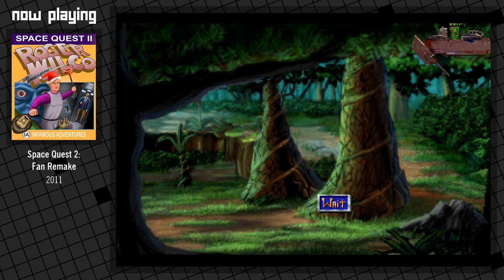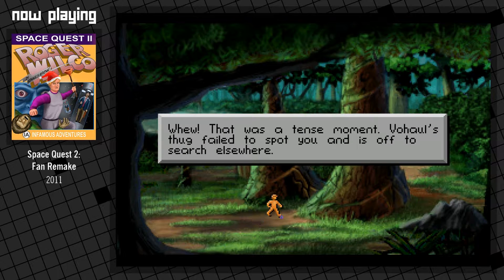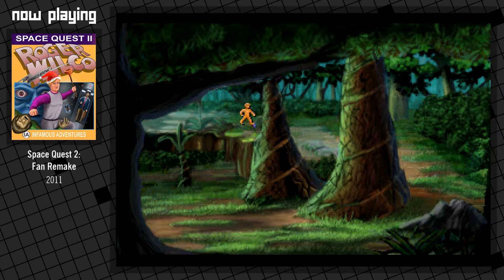There we go. I can hide. It's just over here you couldn't. That was a tense moment. Vohal's thug failed to spot you, and is off to search elsewhere. It's because I'm a ninja. I'm a ninja. Roger's a ninja. Janitorial ninja.